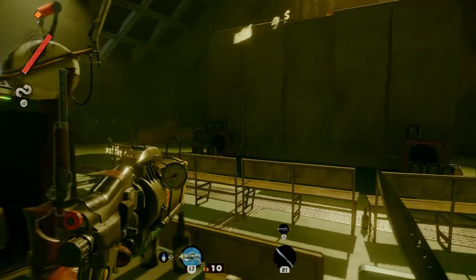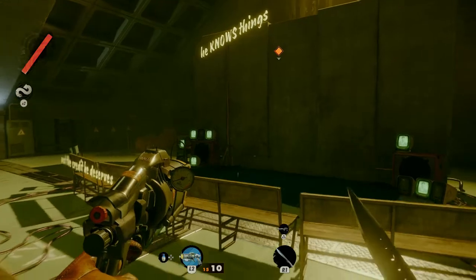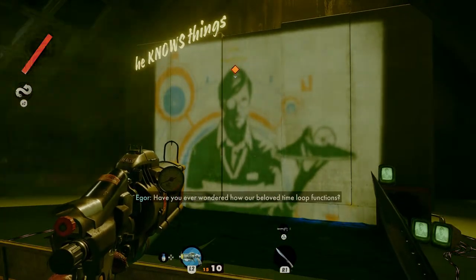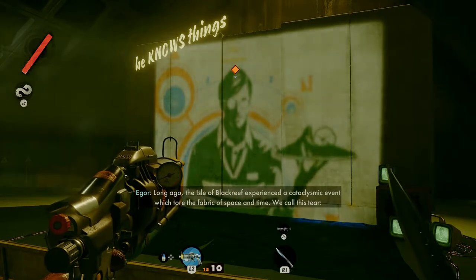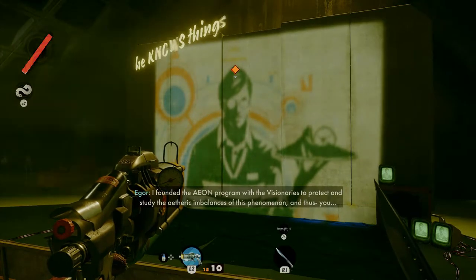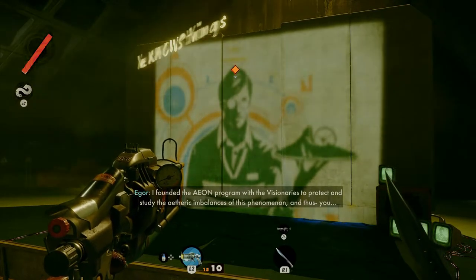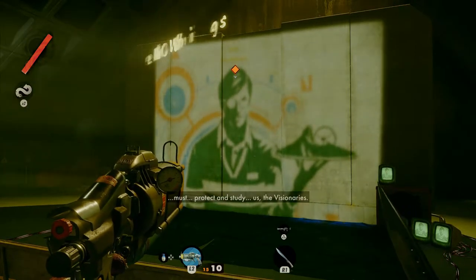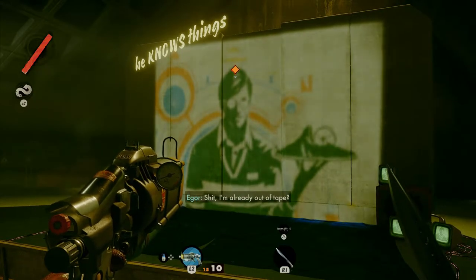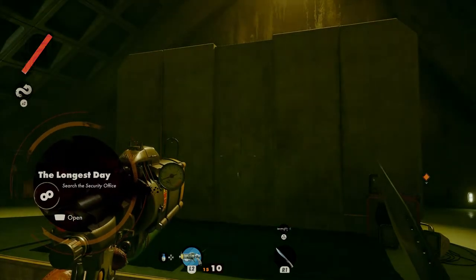He knows things — not getting the credit he deserves. Do I have to press play? Welcome, Eternalists. This is Eeyore Serling. Have you ever wondered how our beloved time loop functions? Long ago, the Isle of Black Reef experienced a cataclysmic event which tore the fabric of space and time — we call this terror the anomaly. I founded the Eon program with the Visionaries to protect and study the etheric imbalances of this phenomenon. You must protect and study the Visionaries. Follow the three tenants. If the loop is threatened, refer to the LPP — which is at the security office on Fristad Rock. Notify the head of security and he will tell you how to use the LPP to protect the loop. The LPP thing sounds useful.